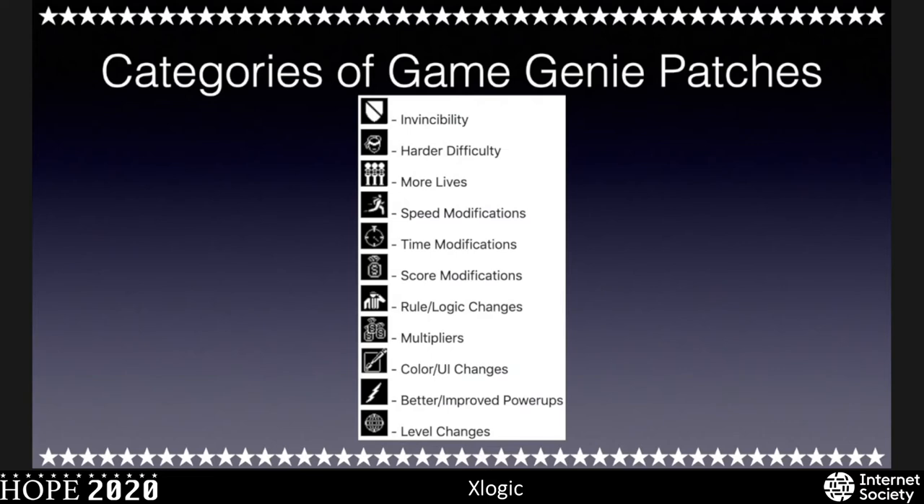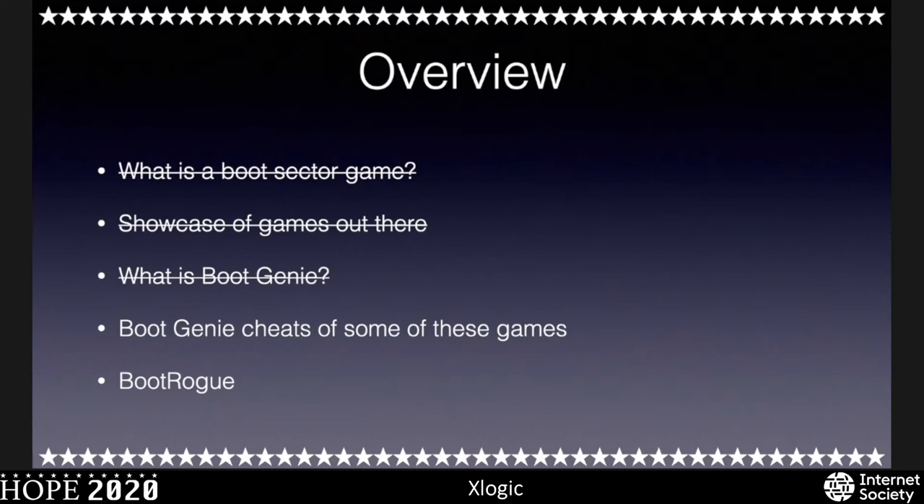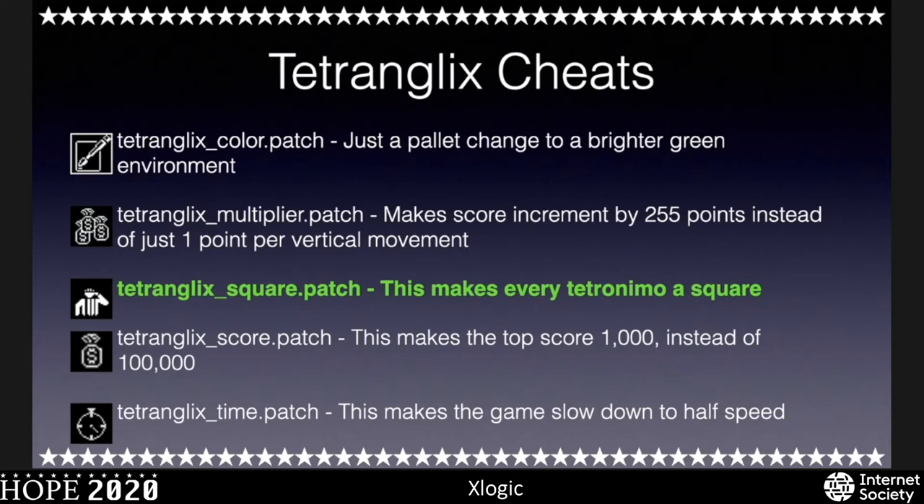The types of cheats I broke down into categories like more lives, make it slower, change the game logic, make it harder, or make your character invincible. For the Tetranglix demo, we'll look at the square patch. There's also the time patch and scoring cheats — like a hard-coded high score limit of 100,000 we can set to 1,000, or make the score increment in doses of 255 instead of one point. For this demo, the bolded green cheats are the ones we're actually going to see.